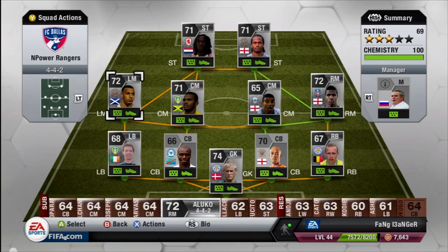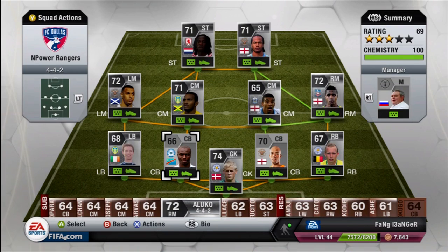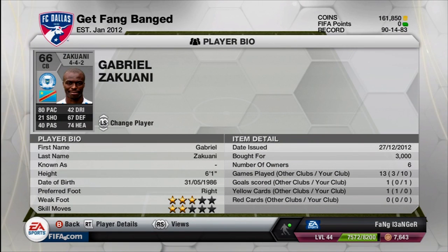Left back position — oh my god, look at this guys: Aiden White, 91 pace. Completely pale white dude — who'd have thought it! Then in the left side center back position I got Gabriel Zucani.